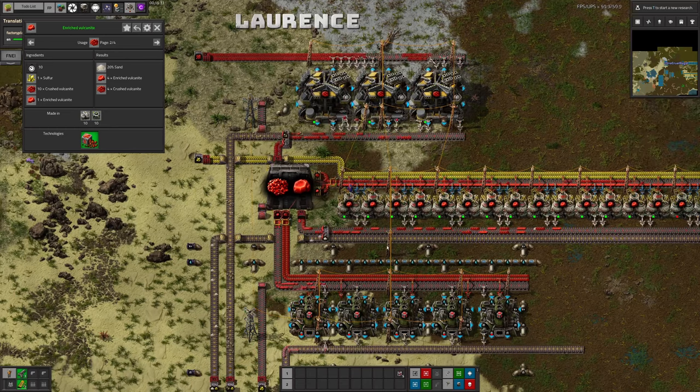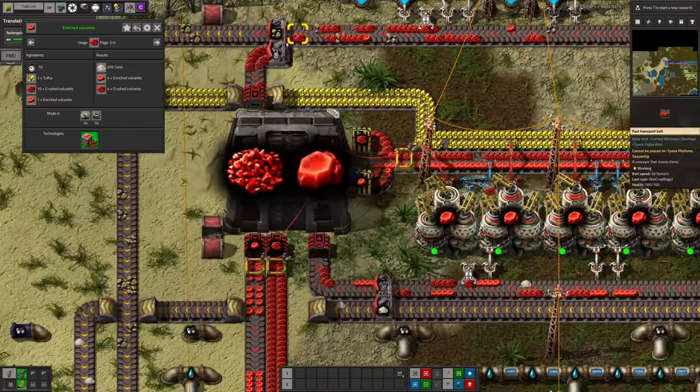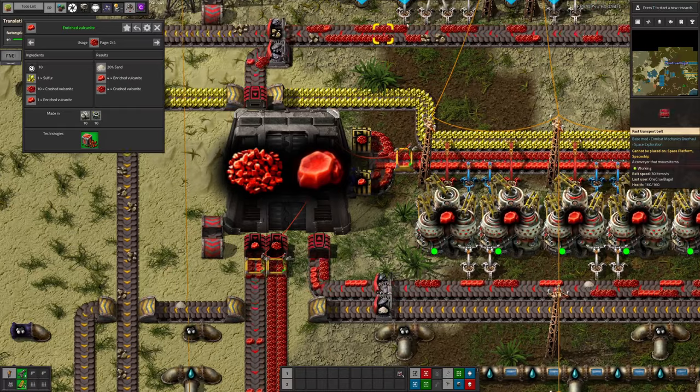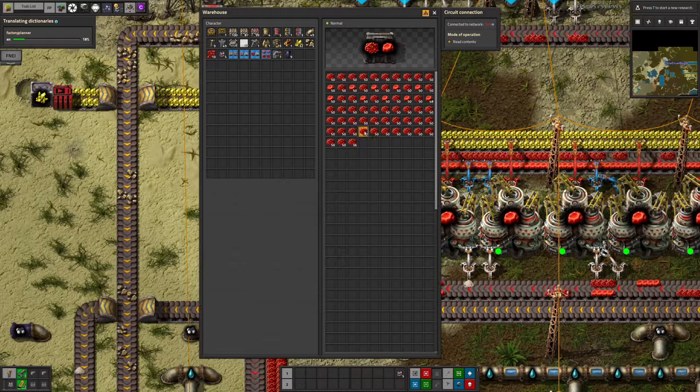This is the assembly I've put together in our Space Exploration and Crastorio 2 run-through, so if you're watching the series it'll look very familiar. All the Vulcanites — both the enriched and the crushed — go in from the pulverisers into this warehouse here. This then accumulates them, we get a certain amount building up in there.